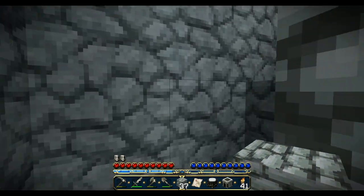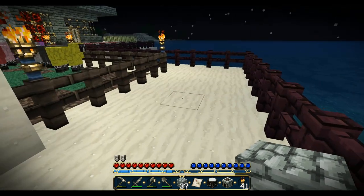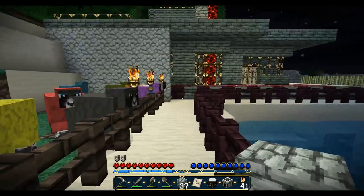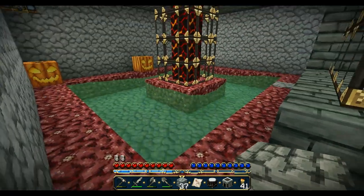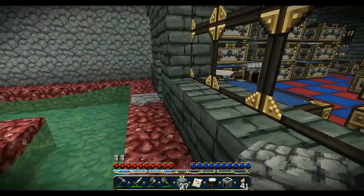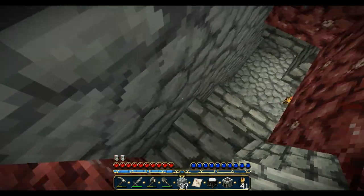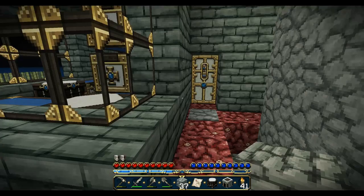I'm just coming back from mining and I wanted to show everybody my house. I've got a rainbow of sheep here and I've got a little pool here in the back with pumpkins, and here's another path to get down to my mining area. They actually connect to each other.